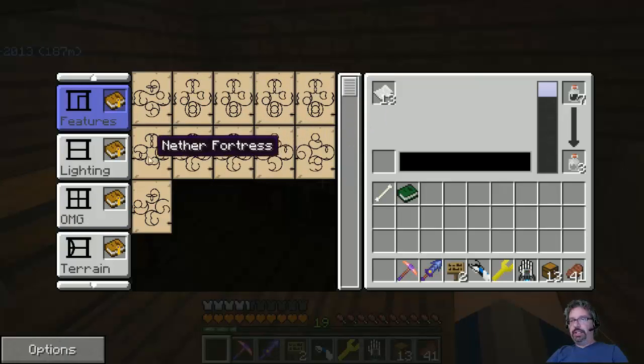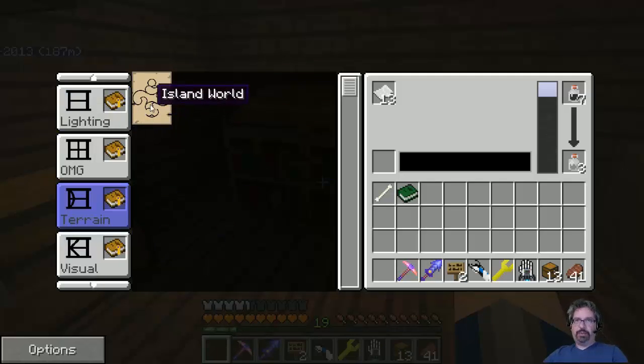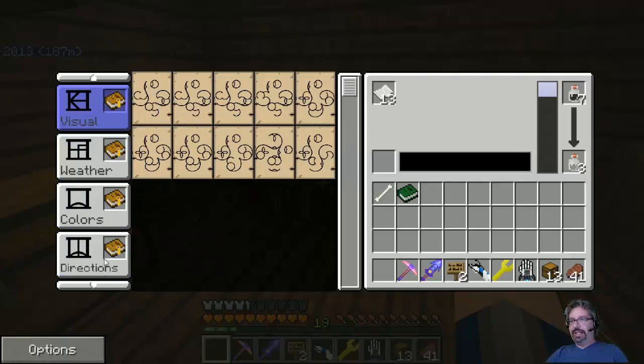Features — you can see you can include different things. Surface lakes is kind of cool. Terrain — island world — I hate this one because it basically creates like an end world where it's just an island and there's nothing else. It's pretty worthless, I don't like it at all.